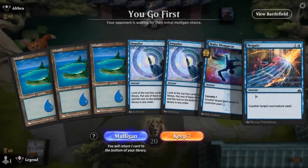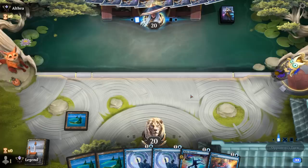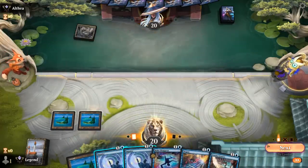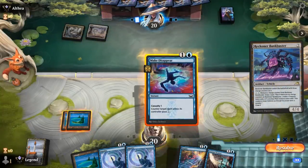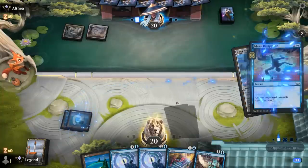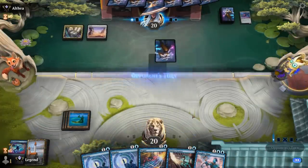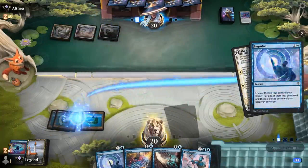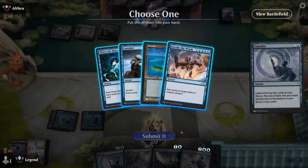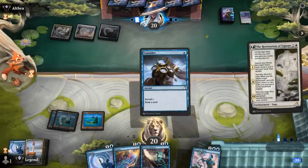We're on the play and the hand seems fine — good mix of two-mana interaction and Impulse. Opponent is a three-color deck at least. A Bankbuster comes down — probably Make Disappear, keep Negate for later. We could already deploy Haughty Djinn but still tempted to wait until we can protect it better. Restoration is fine — let's Impulse. I could go for Consider and then wouldn't mind an island so we can play Djinn and keep up Negate.